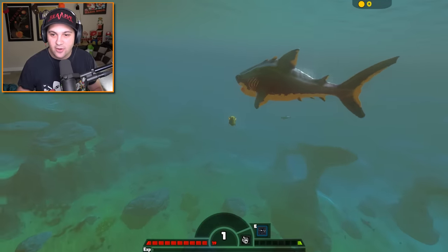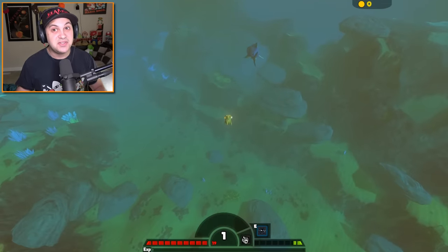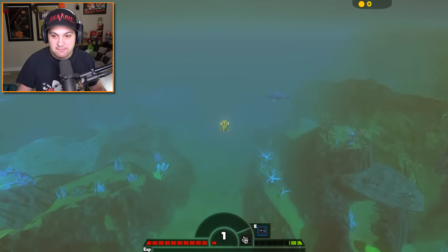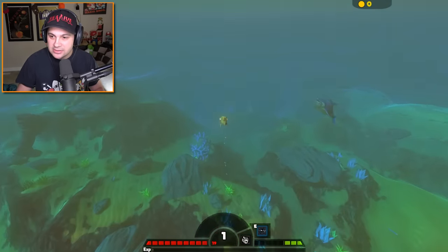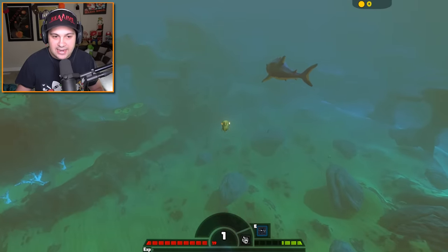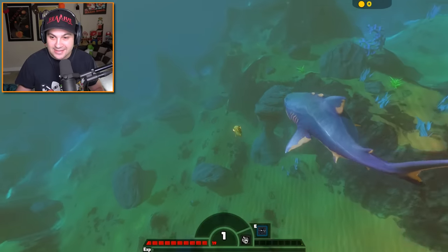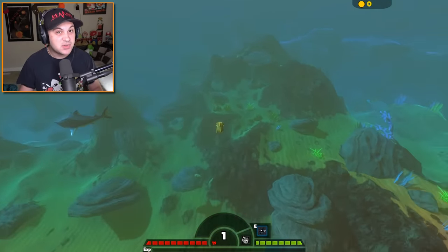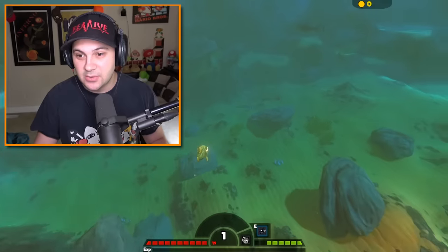Holy cow, look at all those — I don't know if those are gills or scars. This guy looks like he's seen some stuff. This is like a grizzled war veteran of the ocean. Holy moly. I want to get closer though. He's so fast. Don't eat me though — just please don't eat me. This guy looks awesome. I really like the way this Megalodon looks. He honestly looks prehistoric. He looks like a dinosaur — a shark version of a dinosaur. That is really, really cool.